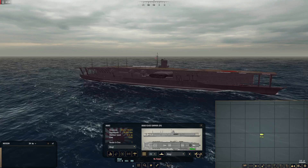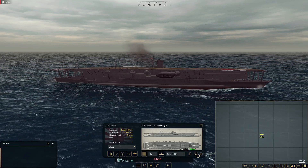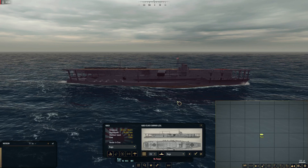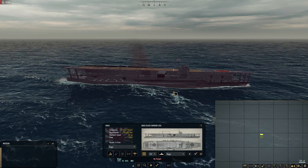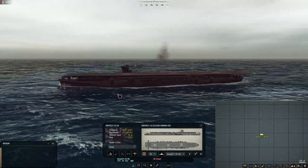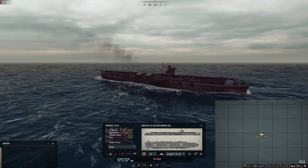Then we go into the Japanese carriers — the Akagi, where we get up close and personal with what these ships look like. The Akagi looks very similar but there are some changes. These are all big carriers. Then there's what looks a lot smaller in the next picture.